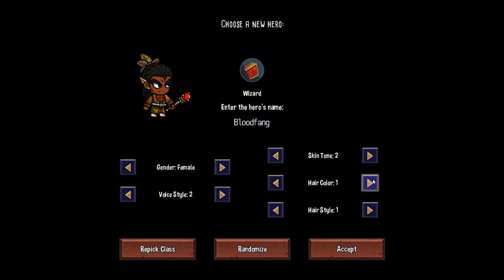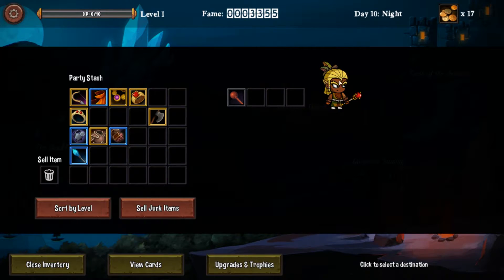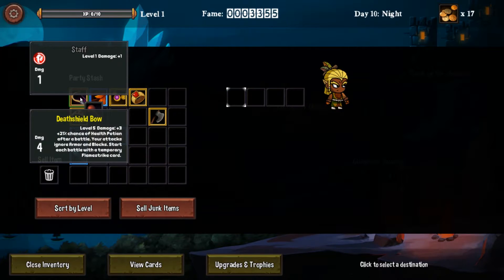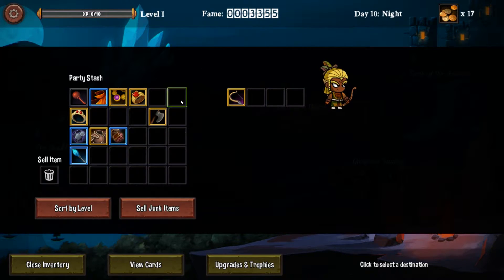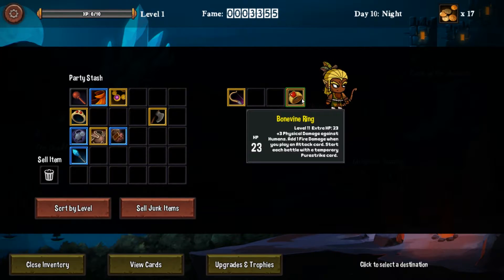The tutorial recommends not spending a lot of time here, because your first hero will probably die soon. But you will keep all the inventory, all the items that you looted during your previous runs, and they will help a lot. Even on a fresh new hero you can equip very cool high-level items from previous runs. For example, this bow is great because it ignores enemy armor and has a lot of other cool properties.